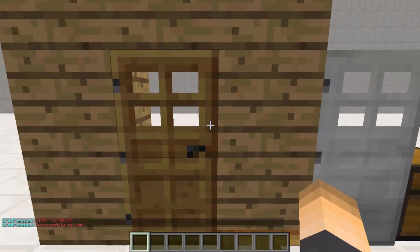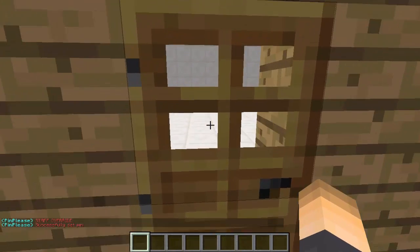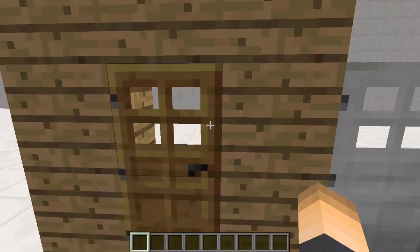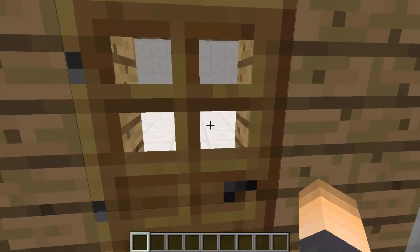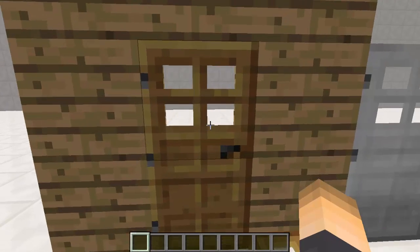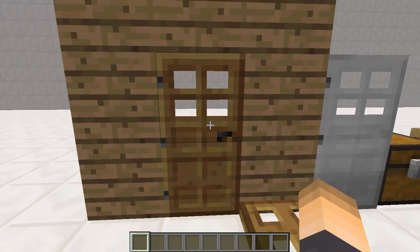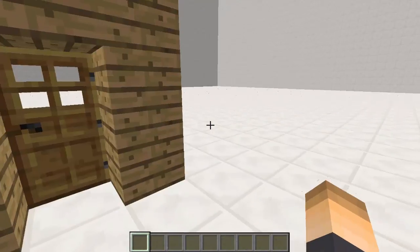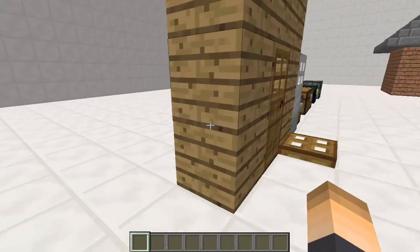There we go. It says staff override because there was already a pin on it. Now if we right-click on it we can go ahead and type that in — so it was 2, 3, 6. It was right. Unfortunately I didn't make it through on time, but you can set how long the doors stay open in the config. Right now it's not really that long. And there we go — I made it through that time. Pretty cool.